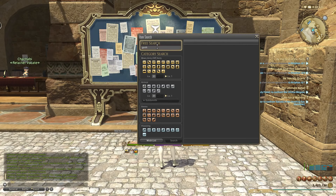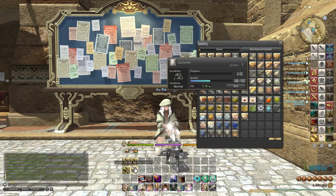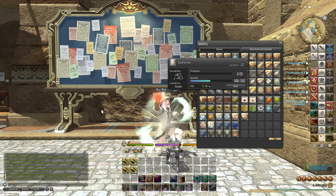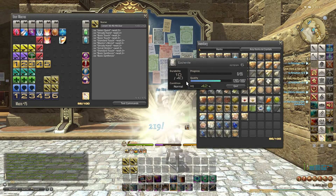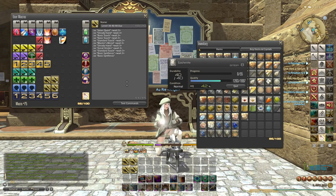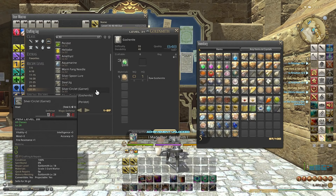Out of 1,697 quality needed for 100% high quality, I'm already at 848 because all of the materials required are high quality - that's a rule. Regardless of whether you have one material or six, if every single item is high quality, you'll be capped at 50% of the quality gain at the beginning. The macro does inner quiet, steady hand, two basic touches, a standard touch, master's mend to get back to 40 durability, then steady hand, great strides, standard touch, and we finish with exactly 0 CP, and two basic synthesis to finish. High quality Goshenite made.